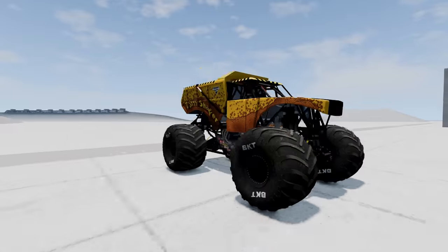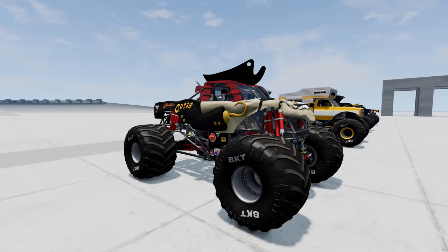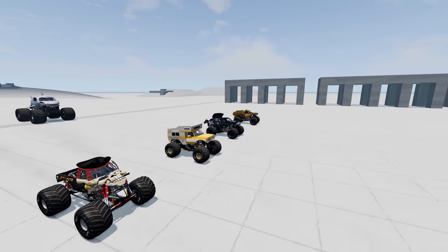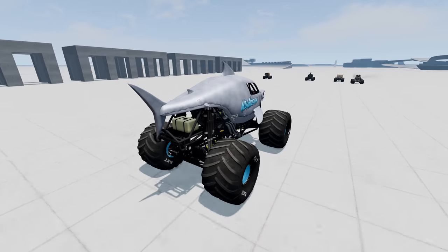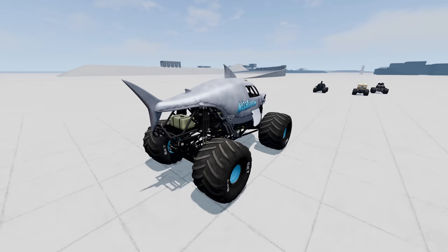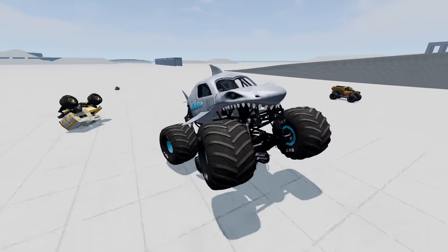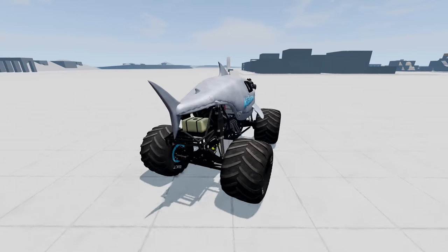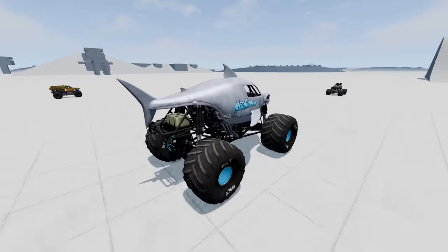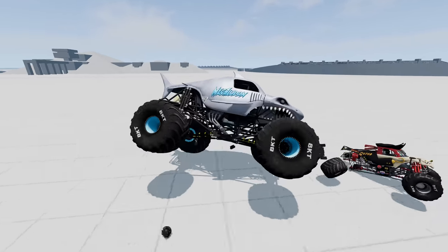In round number one, we've got Earthshaker, Mohawk Warrior, Recreation, and Pirate's Curse. And they're off. The monster trucks get a three-second head start. Let's see who Megalodon goes after first. It looks like he's going for Mohawk Warrior — and Mohawk Warrior's eliminated. Check it out, he also gets Recreation with his back tire. Megalodon hits the ramp and gets a bicycle.